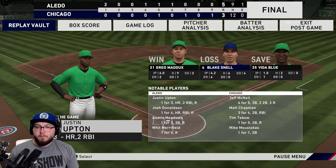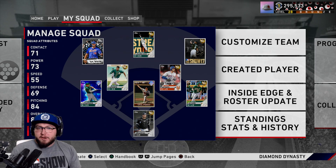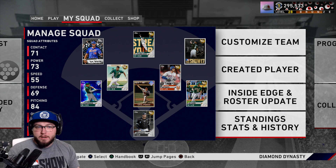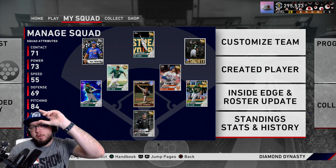Blake Snell wasn't the move — he allowed four of the five runs in this game. I just have to be better in the next game. Greg Maddux tore me a new one. We'll get at it tomorrow or something. If you guys did enjoy, make sure you leave a like and subscribe down below. This is Healy and I'm out — peace.